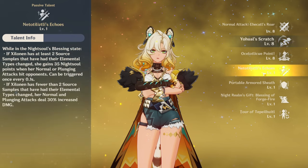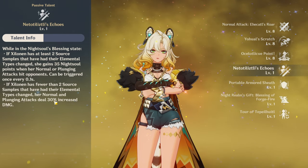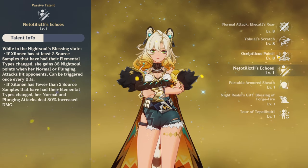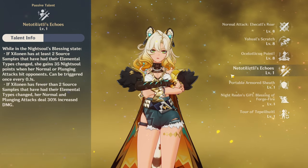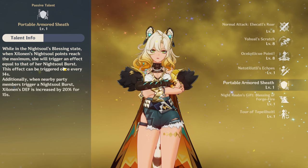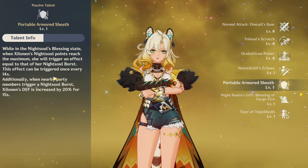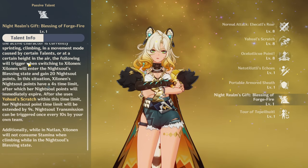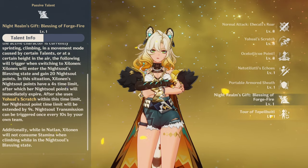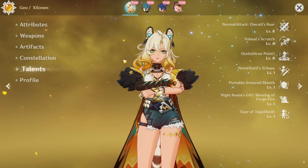If you have fewer than two source samples you get 35 night soul points; if you have more than two you get 30% damage increase. Her other passive talent gives a defense bonus triggered by a night soul burst. Her overworld Natlan talent lets her switch into night soul state, and her last passive talent restores 15 Phlogiston, which is great.